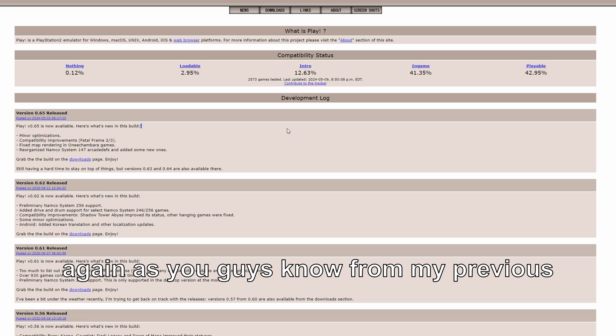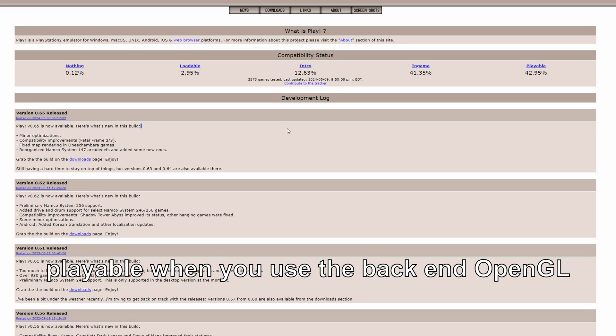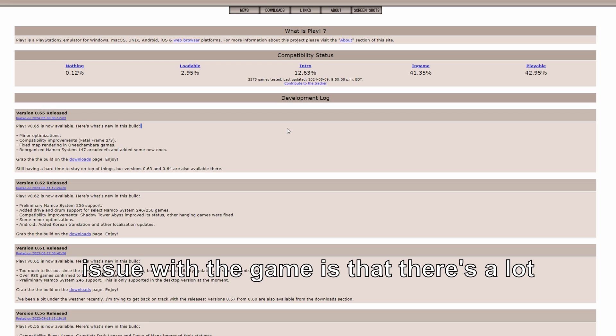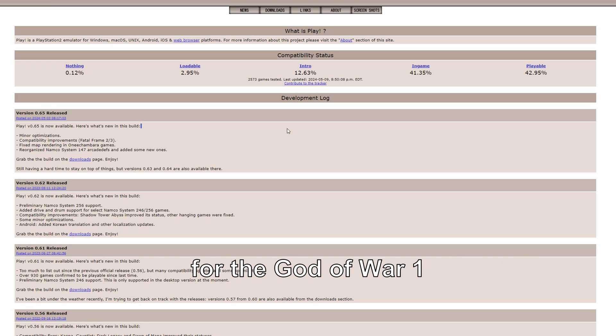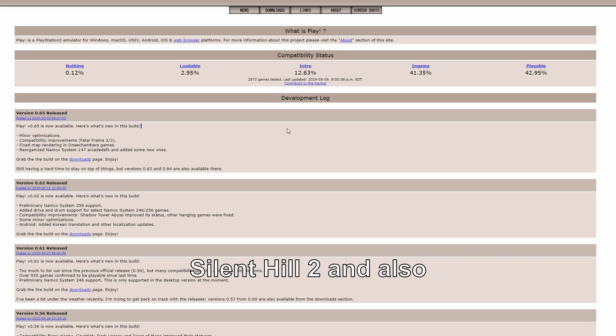As you guys know from my previous video, God of War 2 has a lot of issues and it's only really playable when you use the OpenGL backend. Vulkan looks horrendous, and another issue with that game is that there are a lot of artifacts missing while playing. It's the same issue for both God of War 1 and 2.